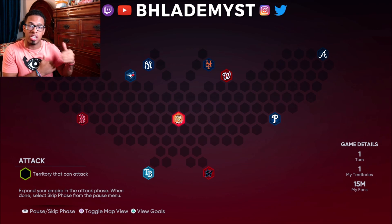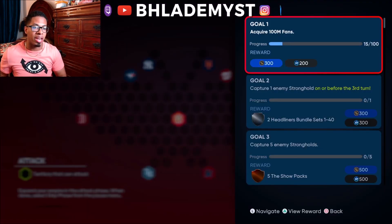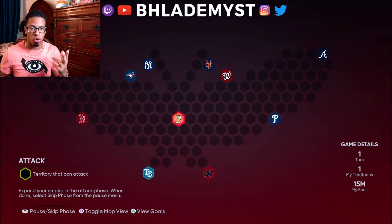We're doing the East first. There is a goal you are required to complete before turn three, and that is to capture one enemy stronghold before turn three — it can be whichever enemy stronghold you would like.